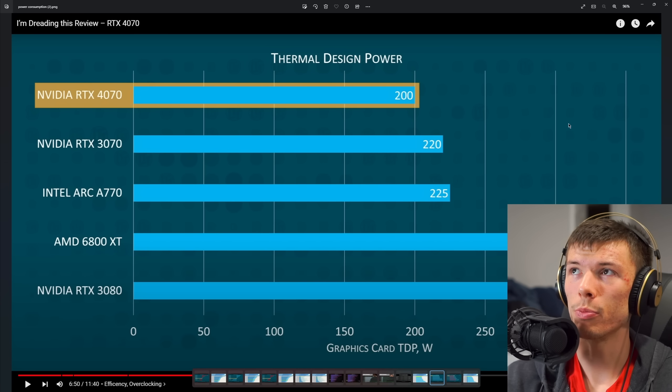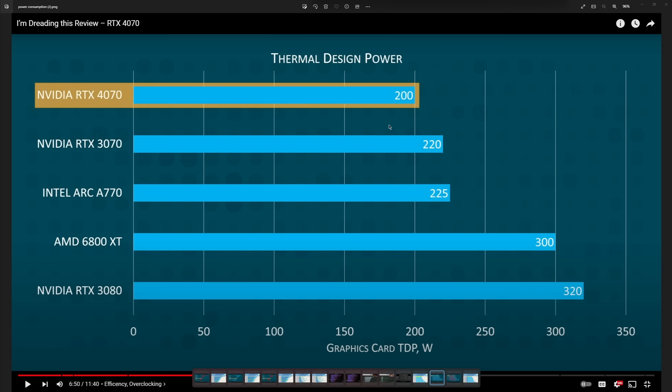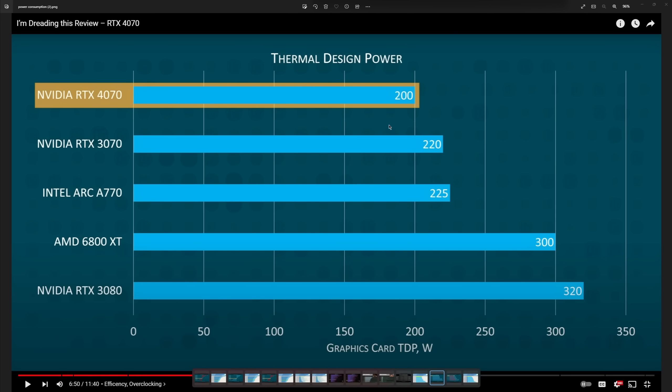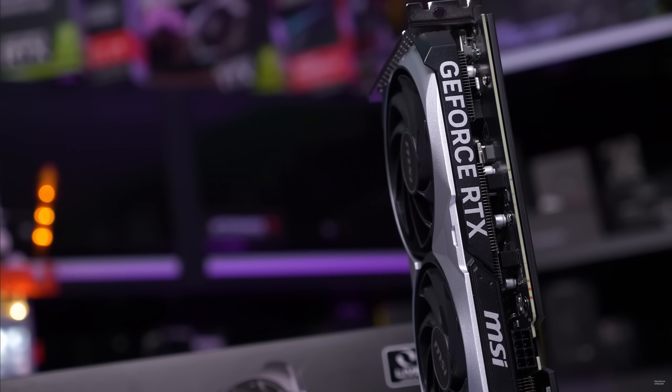You also get extra features with the 4070 like AV1 encoding support and DLSS 3 frame generation. Not to mention it delivers RTX 3080-level performance in only a two-slot card that's not oversized, so you can keep your same power supply and case — that is a huge advantage, especially for people wanting to upgrade.